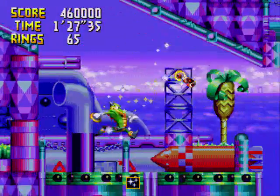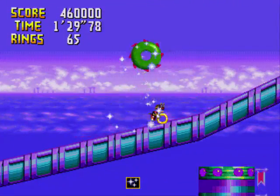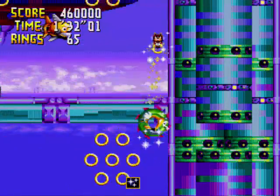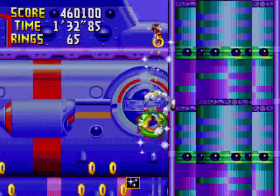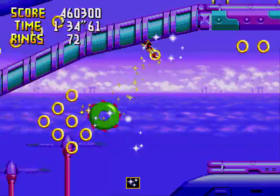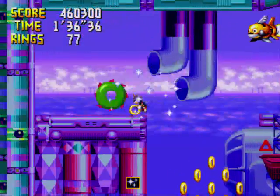Thankfully, you can break item boxes with Charmy by flying into them, so he's not all that hampered by the fact that he can't jump or spin dash. If you're moving along the ground and hold left or right and tap the A button, you'll dash along the ground a little bit faster.